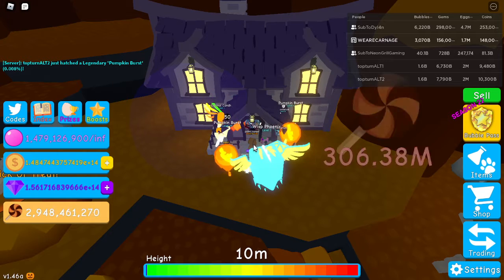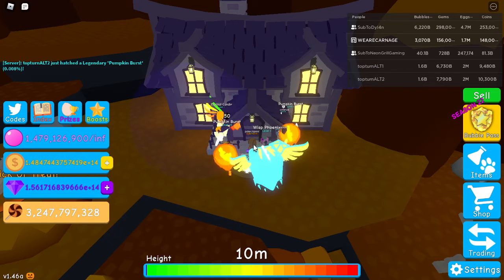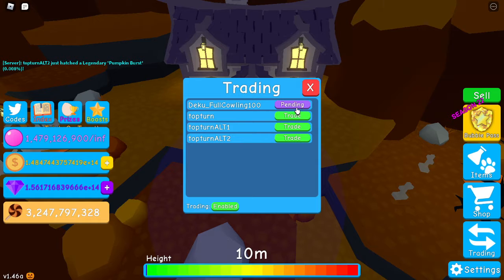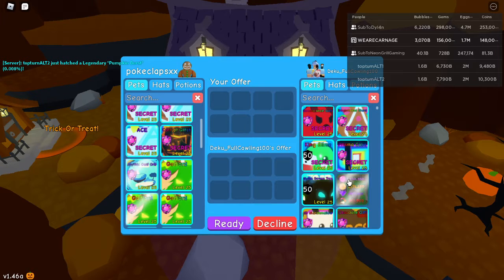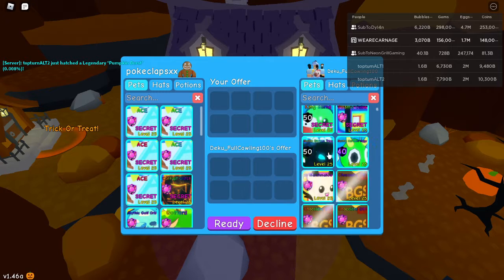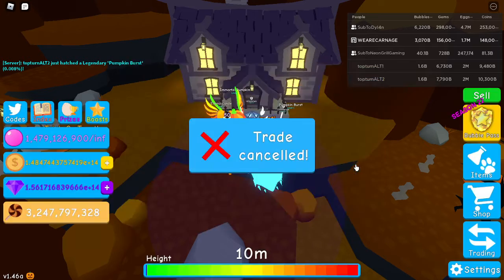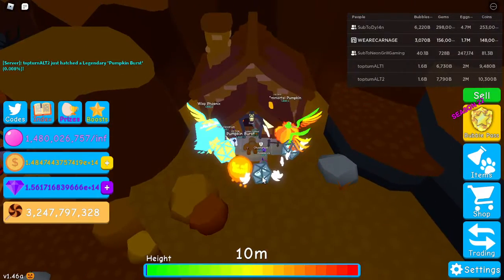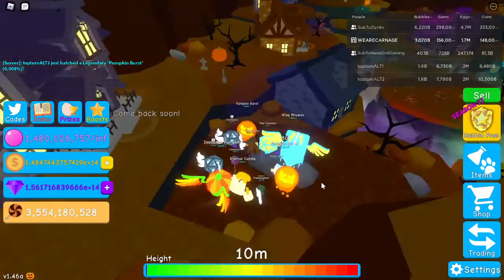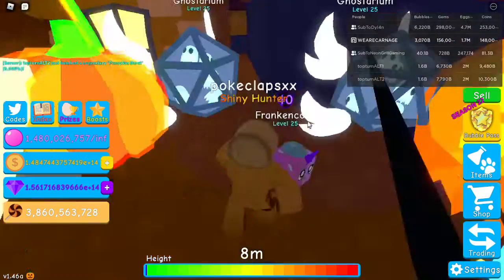My second weakest is a shiny mythic Gulf Orb. That must be painful — no, it's really good. Can I try to trade for your Demonic Ghost Spirit? That's my best pet by value, but my best stat pet is the Prisma — I forgot I had Prisma. I think it's worth around 250, or it might have gone down to 200.